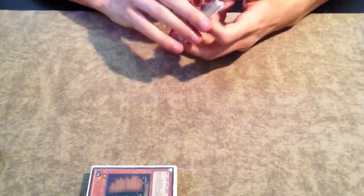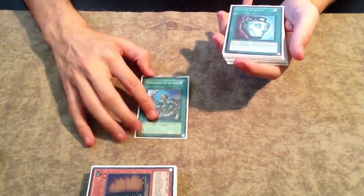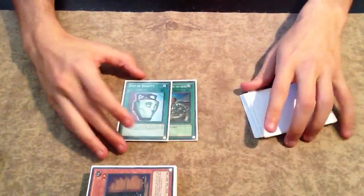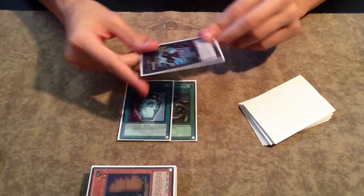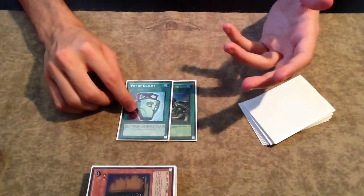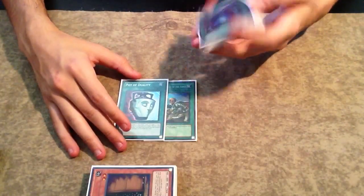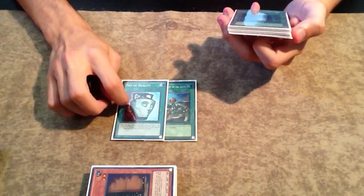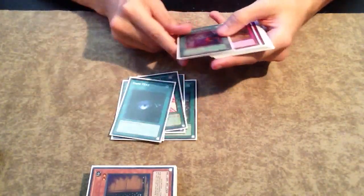That's it for the monsters — I believe it's 27 monsters. I'm also testing Swift Scarecrows, but right now I'm running Threatening Roars. For the spells, we only run 7: Reinforcement of the Army searches all your Battlin' Boxer monsters because they're Warrior. I only run 1 Pot of Duality — I didn't think 2 was needed. Sometimes I wanted to special summon Yoke and I couldn't. He's pretty much your optimal turn 1 play since he can't really be destroyed unless they have a Compulsory or a big monster plus Breakthrough Skill. Then the staples: 1 Book of Moon, 1 Monster Reborn, Dark Hole, and Heavy Storm.